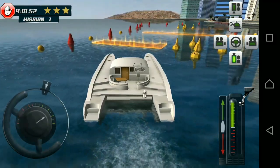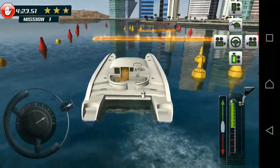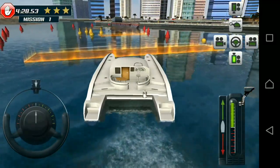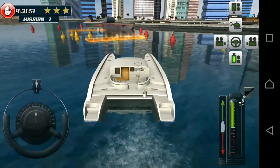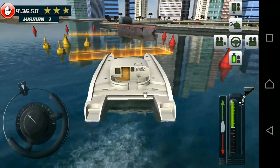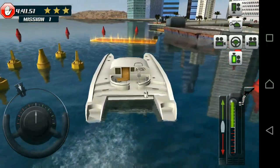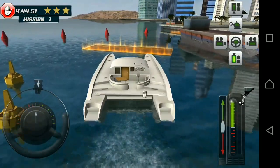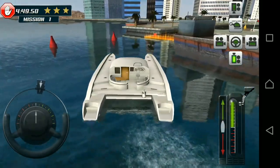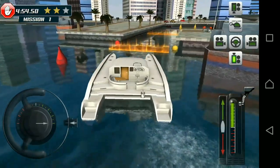One good thing about this game is that it guides you in which direction to take. I've tried other simulation games where there was no direction — you just had to follow the path. Here the glowing signs in the sea show you exactly which path to take to reach your destination. The beautiful graphics and programming make the handling of the controls very smooth. The scenery at the sides has really amazing graphics, and that's what I love about the game.